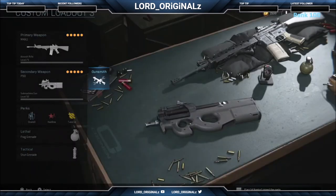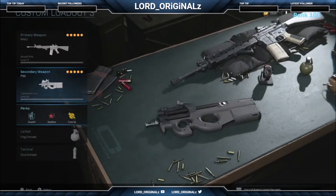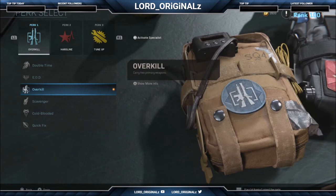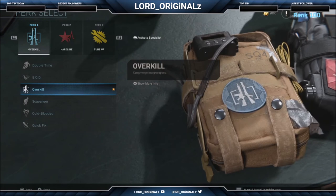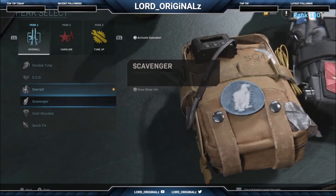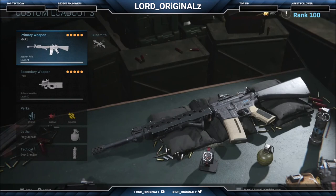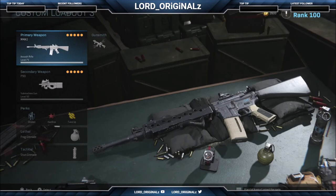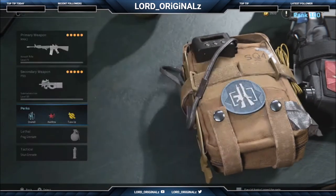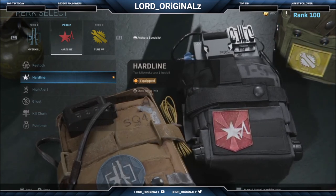Moving on to perks - I have Overkill so I can run two primary weapons. You could use EOD and put a pistol in the secondary slot, but for me having two of the best guns straight away is huge. You could put Scavenger on but you can pick up enemy weapons anyway, and nine times out of ten you'll constantly be picking up ammo off dead bodies. Half the time enemies will have M4A1s. The P90 doesn't have a ton of bullets but the 50-round clip lets you spray, and it was great in MW2 and MW3 too.